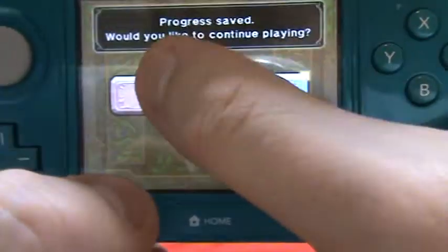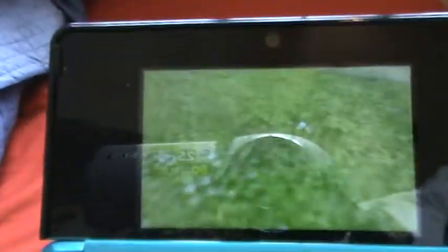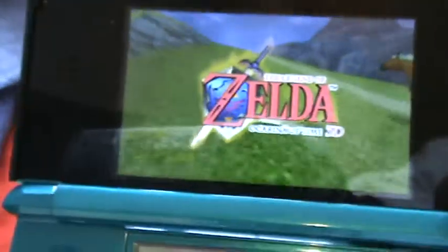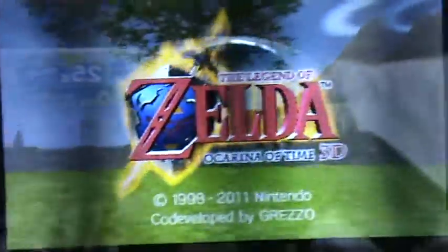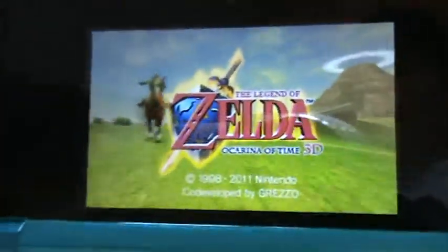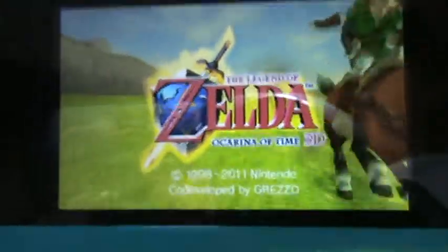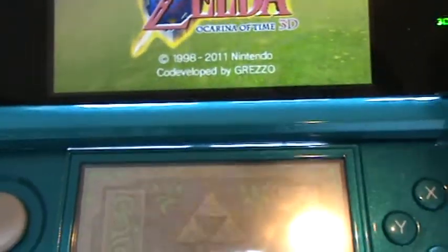Press the Select button and Start button and you can save, then choose to continue or quit. That was the overall review of the 3DS version of The Legend of Zelda: Ocarina of Time. I really like it compared to the N64 version — it's a lot easier to control, and I think it's a little bit better than the Wii and N64 versions, but let me know in the comments what you think.